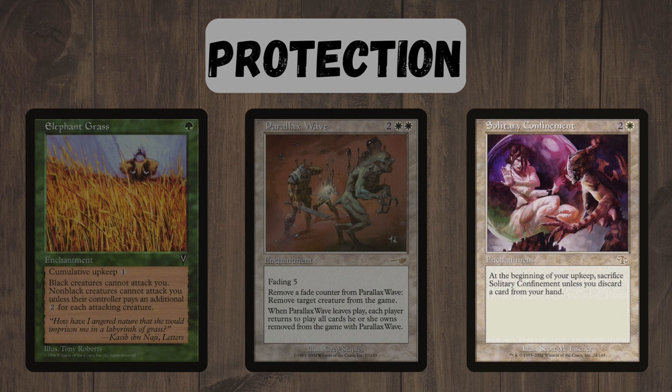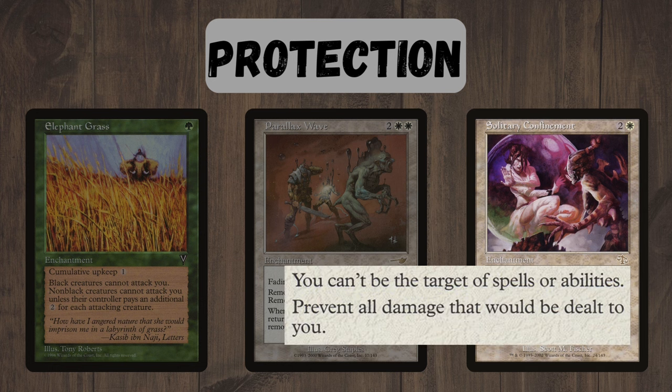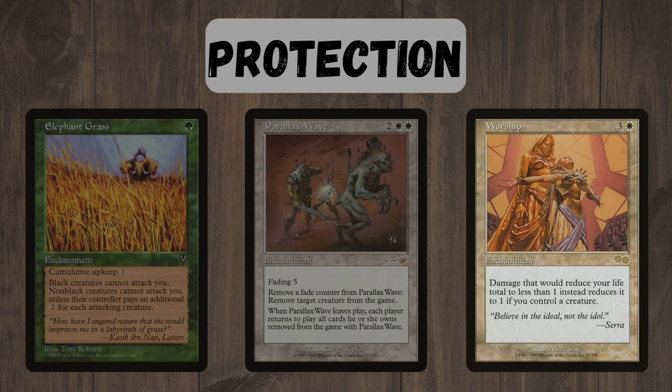At the beginning of our upkeep we must sacrifice Solitary Confinement unless we discard a card, and it makes us skip our draw step, so this is a pretty big cost. But what we get in return is it makes us almost unkillable — it prevents all damage dealt to us and prevents us from being the target of spells or abilities, making it extremely difficult for opponents to kill us. Worship is a very similar kind of effect when combined with our untargetable Enchantress creatures. Don't worry about the discard because we will be drawing loads of cards off our draw engine.